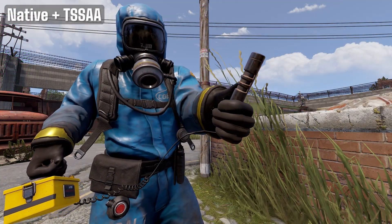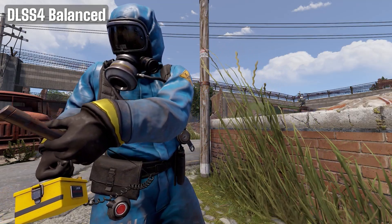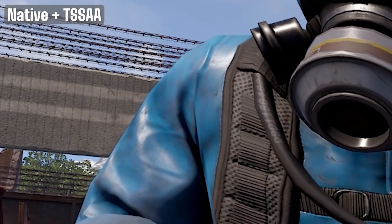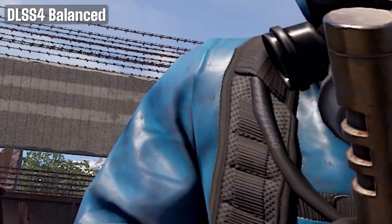Then I moved on to a scientist at the outpost. Again, the two modes looked nearly identical. Zoomed in, the scientist's outfit looks the same, but I could just barely tell a difference in background details like power lines and barbed wire. Zoomed back out, honestly there was really little to no real-world impact for me.